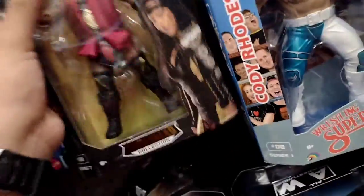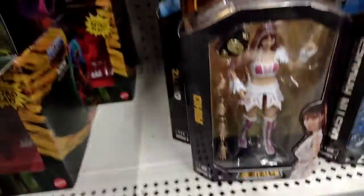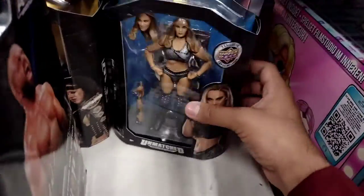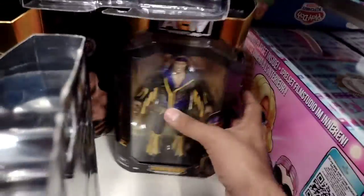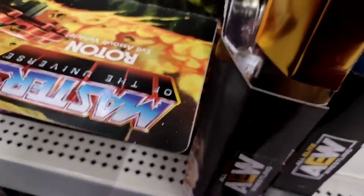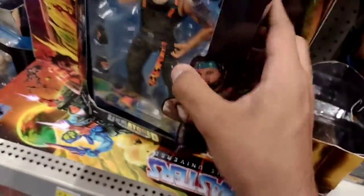Rhe'a from Unrivaled Series Number Three. What else do we have right here — another Rhe'a, Ortiz, Nyla Rose, Dustin Rhodes, Miro, and an AJ figure. We have Nick Jackson back here. We have a couple of these figures, so we can get the rest. I'm telling you, they have a good selection here, not the best.